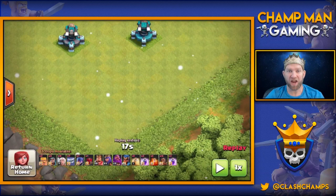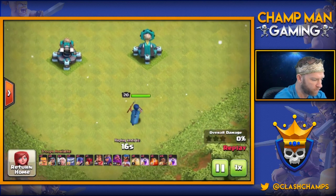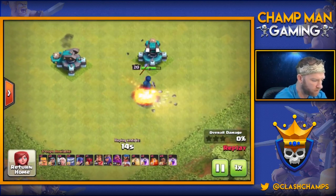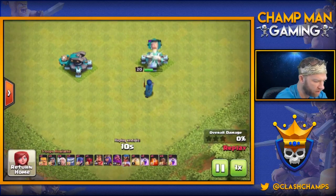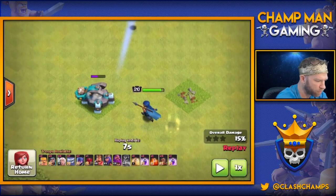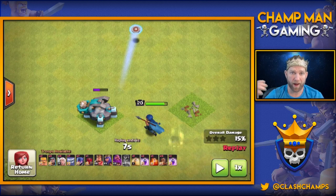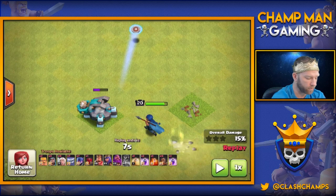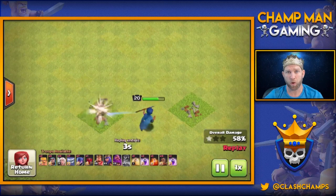Next up we have the Champ versus two scatter shots. We drop her in the corner and she targets them because they are defensive units. She starts taking the first one down with ease while still getting hit by the other. She uses her special ability — there's her shield — and it takes that unit down halfway, bouncing off and flying across the map to hit other defensive units.